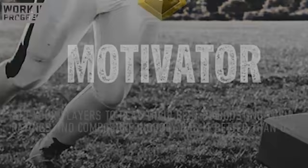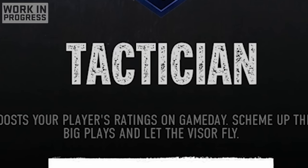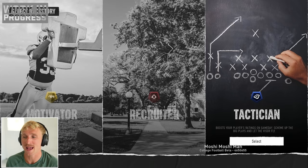Motivators boost ratings and composure. Recruiters scout faster and better. And tacticians boost players' ratings on game day. Frankly, we could use all three of those, but I'm gonna try out tactician. I need my players to play well in big games.